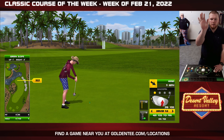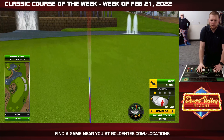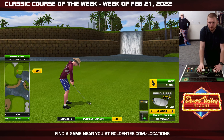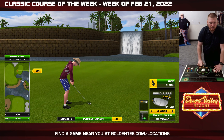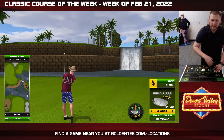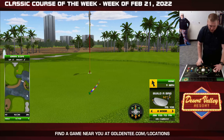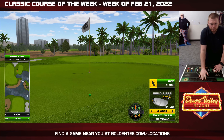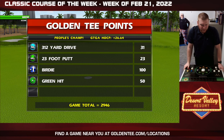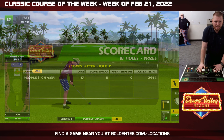Hole 11 here — non-drivable par four. Unless you're playing in Golden Tee Mobile, this is drivable. But this is one of those fun courses that is in Golden Tee Mobile and in Golden Tee Arcade. So if you're waiting to get on the machine at your local watering hole, download GT Mobile on your Apple or Android device, and you can practice before you literally go and practice on Desert Valley.